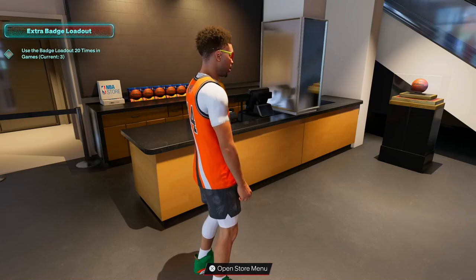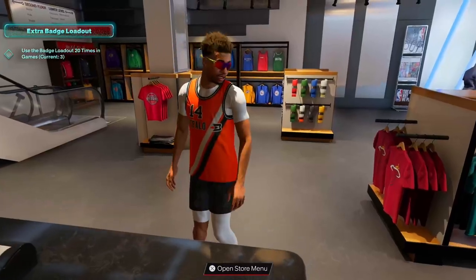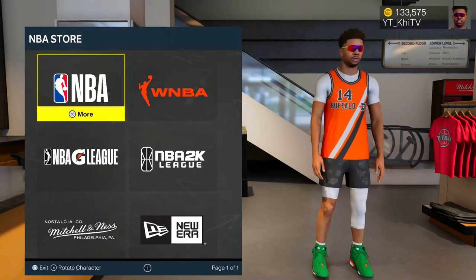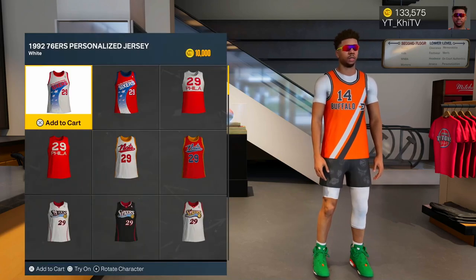I didn't shop for clothes in here, I didn't really wear too many jerseys, and I was pretty much at Swag's for most of the time. So what you want to do: come to the NBA Store, go down to Mitchell & Ness, and there are a certain number of teams that have custom jerseys.